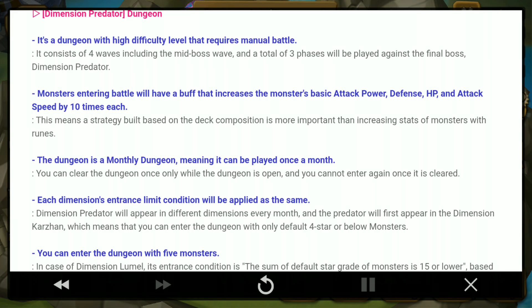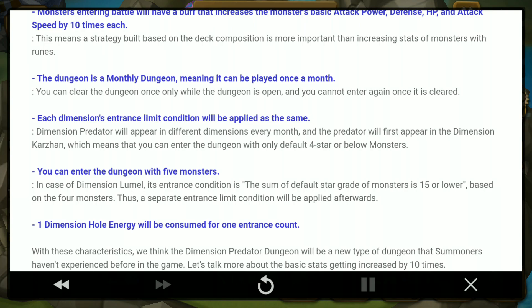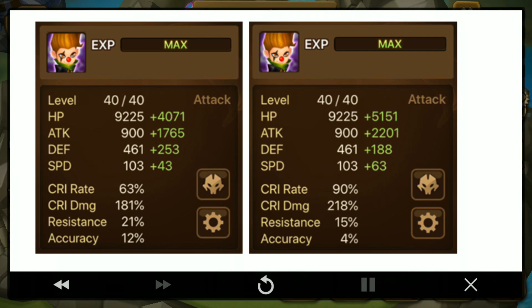You can enter this new dungeon with 5 monsters. In the case of the dimension limit — the default target of monsters being 15 or below — it will be changed since now you use 5. They say a separate entrance limit condition will be applied afterwards, and you use dimension hole energy to enter. Here's what they meant by the 10 times base stat increase: if you compare the beginner's rune on the left to the end-game legendary rune on the right, in terms of percentages the difference isn't that high.